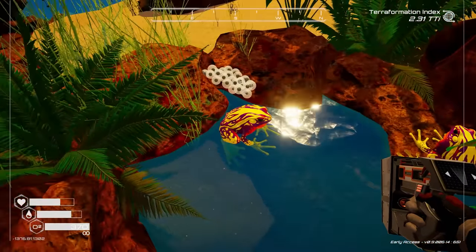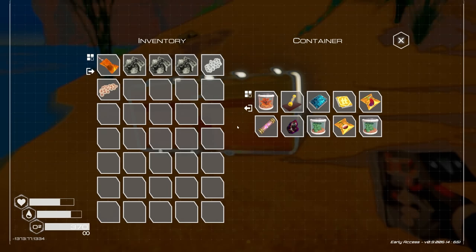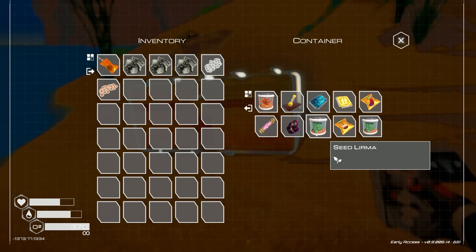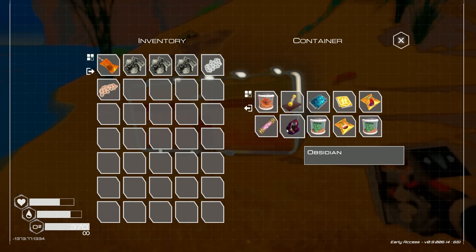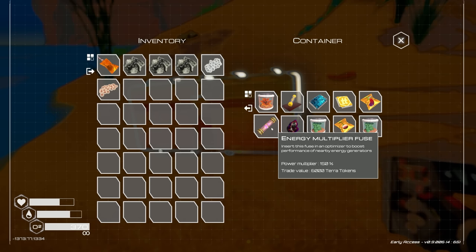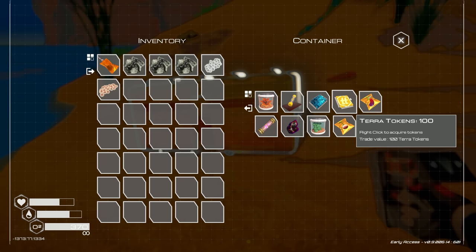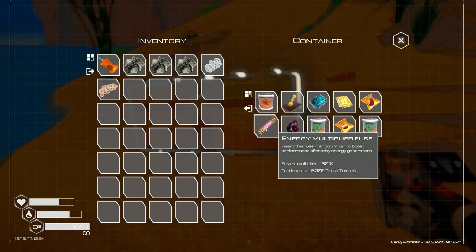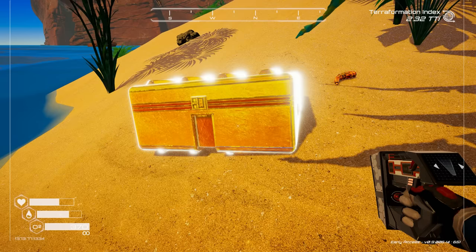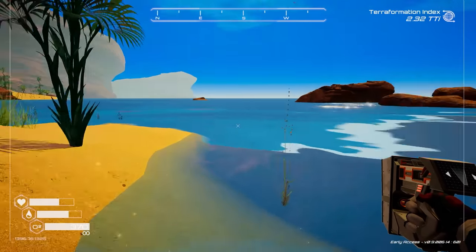More generic frogs — I guess you can't take the frogs themselves. There's a golden chest! We've got a golden seed, a golden effigy, obsidian, and an energy multiplier fuse — insert this fuse into an optimizer to boost the performance of nearby energy generators, power multiplier 150%, trade value 6,000 tera tokens. Also 100 obsidian tera tokens and a blueprint microchip. I bet the blueprint gives us access to the optimizer. And obsidian is probably in the volcanic area.